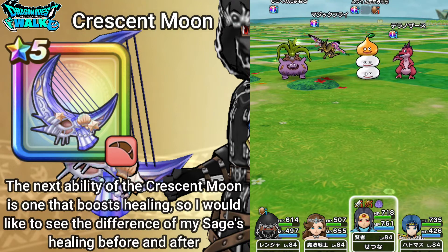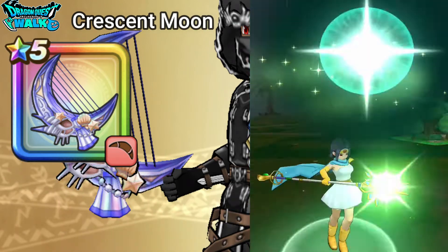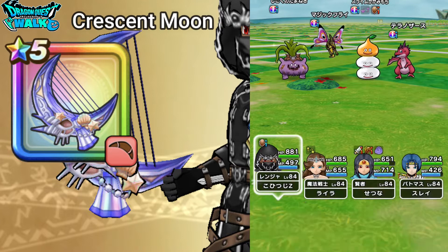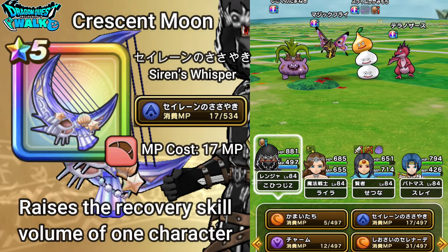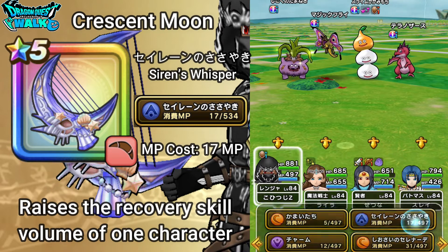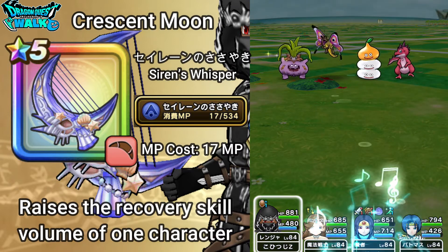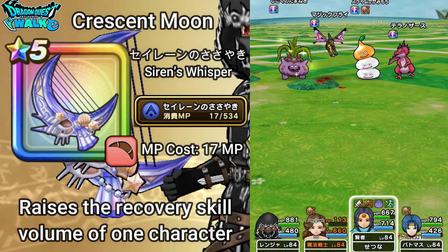The next ability of the Crescent Moon actually increases the HP recovery effectiveness of one ally, so I want to first heal with my sage to show what regular healing looks like. That came out at around 292 on average. Now the ability I'm talking about is Siren no Sasayaki — Siren's Whisper. It costs 17 MP and raises the recovery skill volume of one character. I'm going to apply that to my sage since they are my healer.